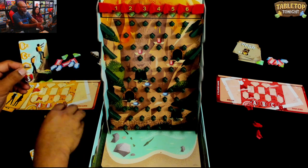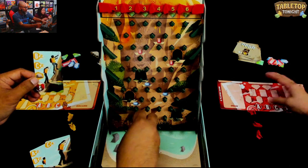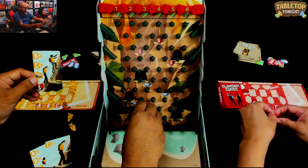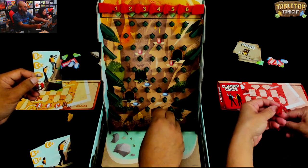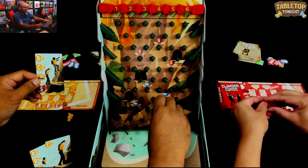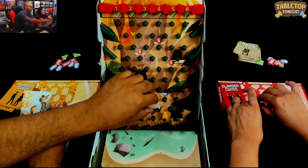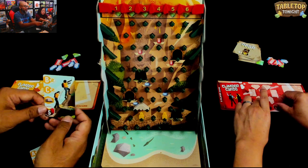Let's say I played B2 and C2. I take my B climber and go two spots starting from base camp - one, two. Then I do C2. You can't go through climbers and can't land in the same space, so maybe I go one, two here. Then the boulder - I can place this anywhere I want, which could be a way to protect your climbers.